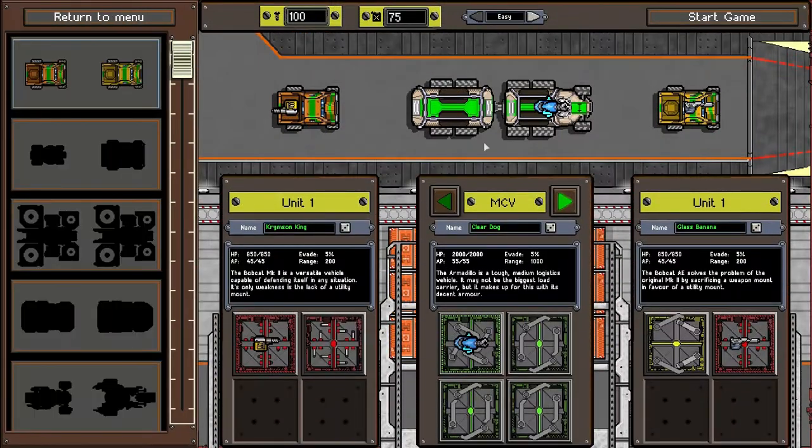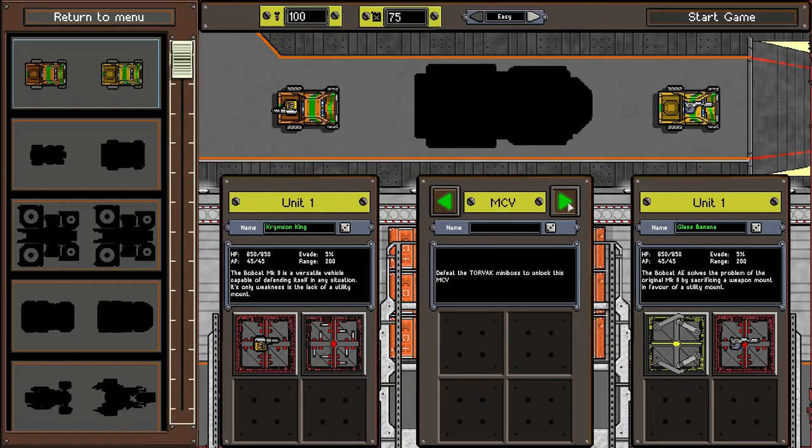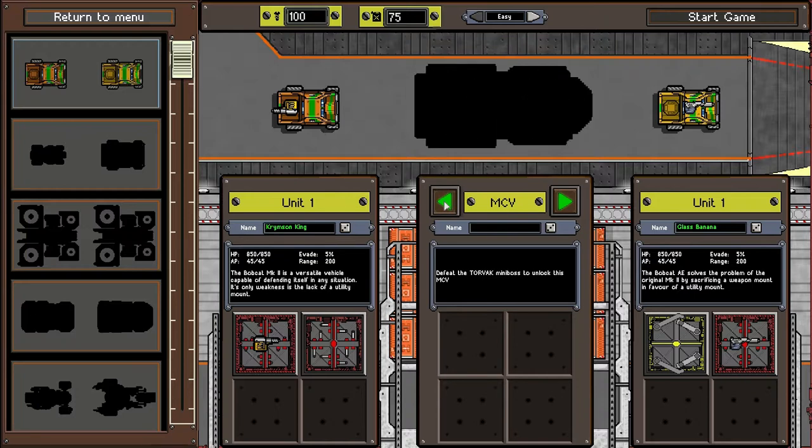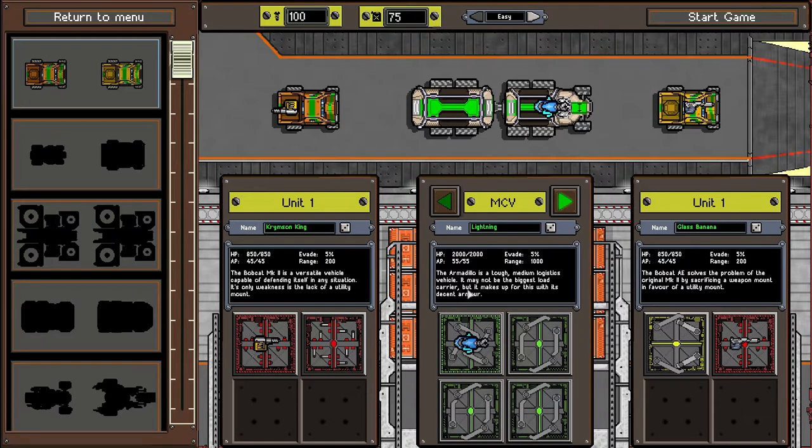So let's start a new game. These are your units. You always have this — the MCV. There are other ones you can have in the future, right now of course I haven't unlocked any of them. You have no direct control over this other than that you can fire its weapon periodically, but you can't move it or drive it. This is basically your core unit — this is the one you have to protect.